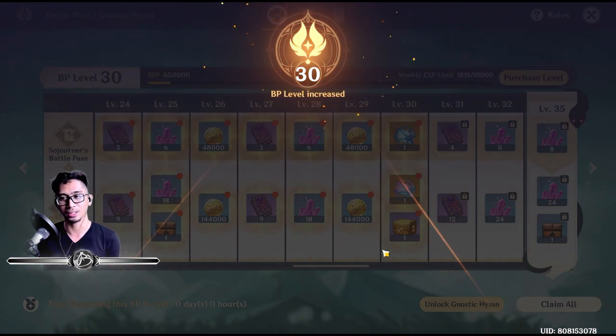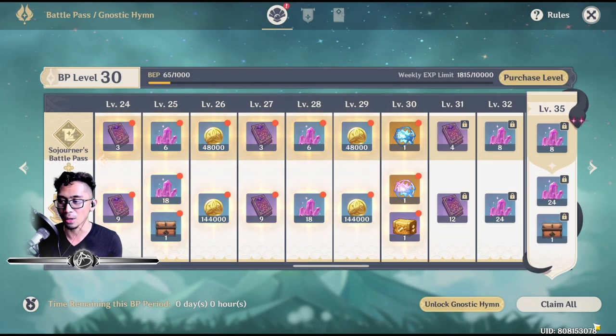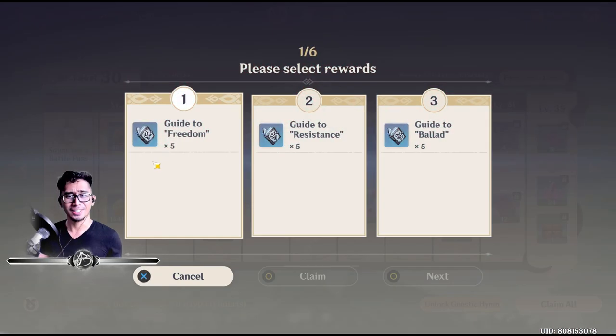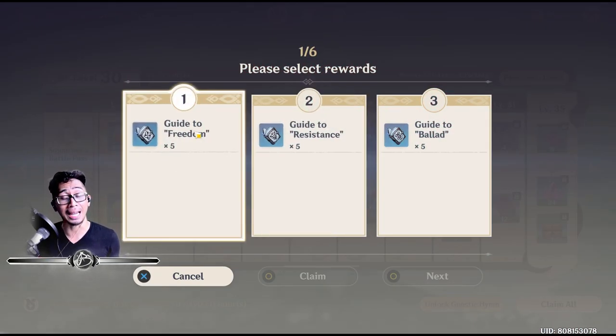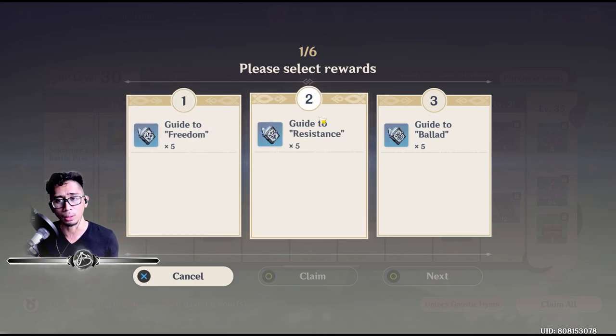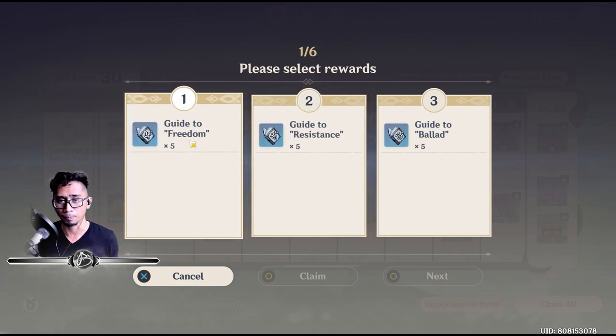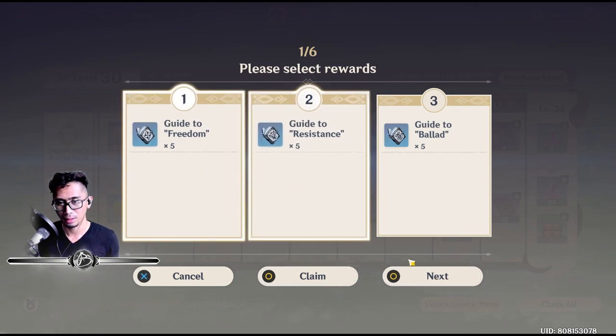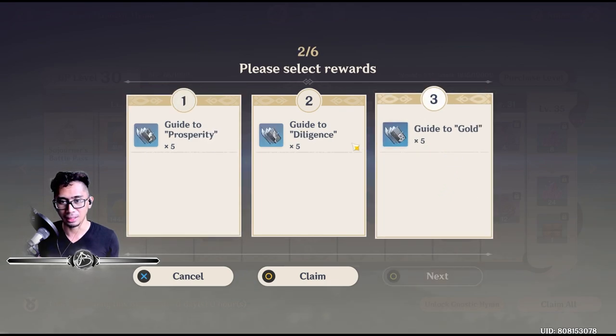We hit battle pass level 30! Now we can claim everything. Please select rewards. After doing some research, Guide to Freedom is a talent ascension material with a level requirement for Xiao, and this one is for Diluc. We're going to get Freedom because I'm planning to get Xiao.